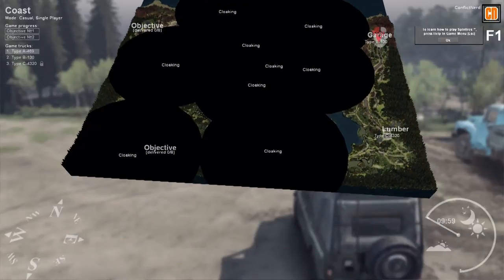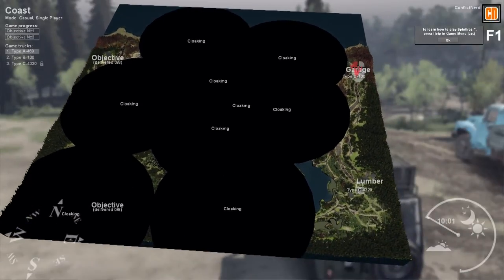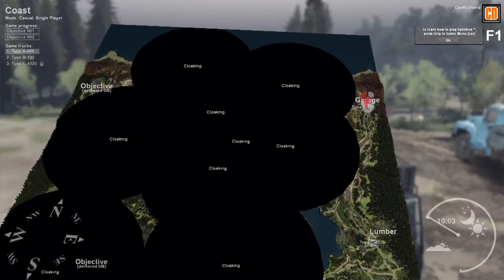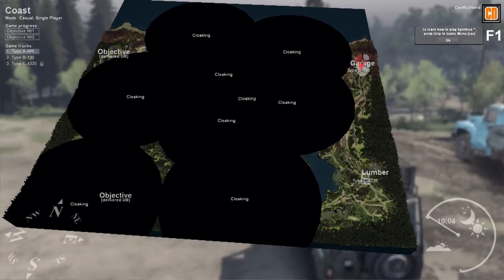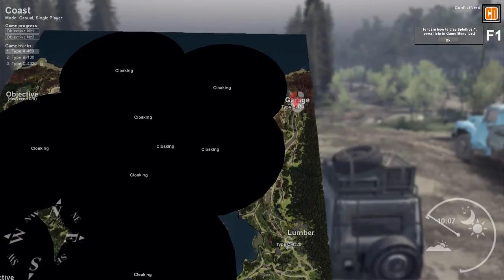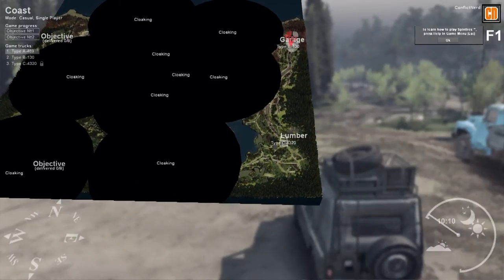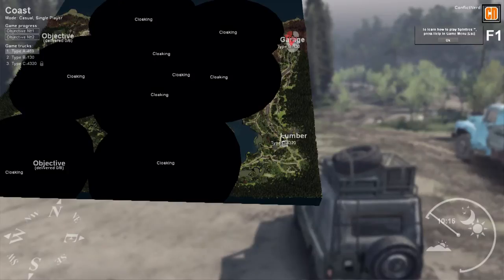So this is our map. It's quite large, it's got a lot to it, and it's not the easiest thing to traverse. As you can see, there's a lot of area we can't see right now. We've got two objectives and a lumber yard. The first thing we're going to do is head towards the lumber yard, which is 460 metres away. So let's go ahead and do that.